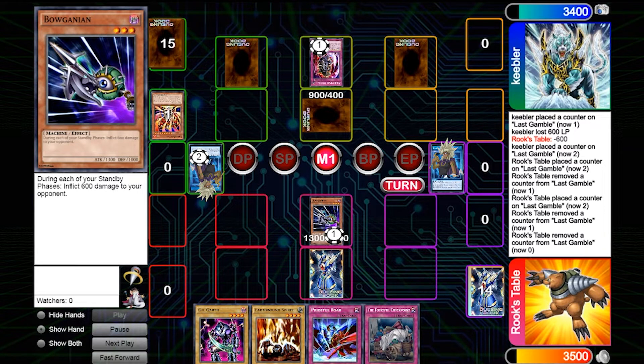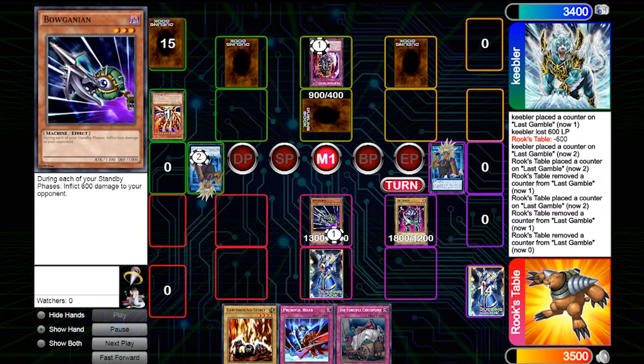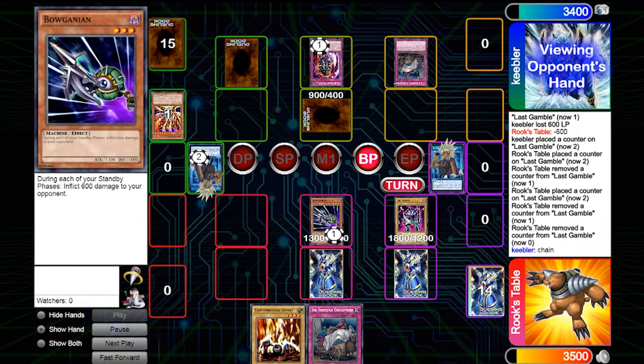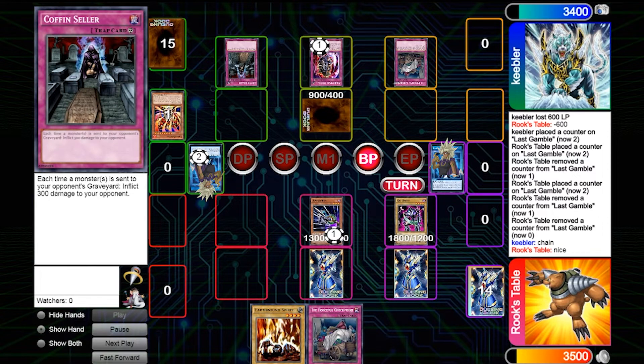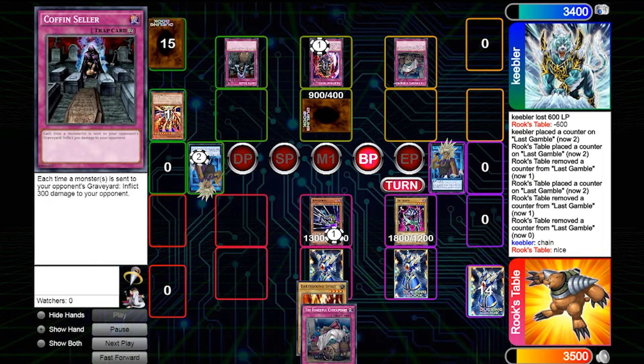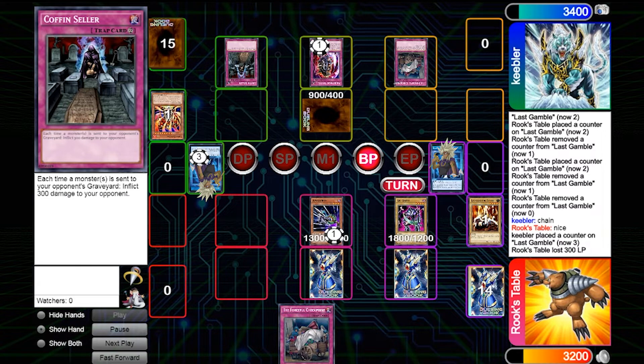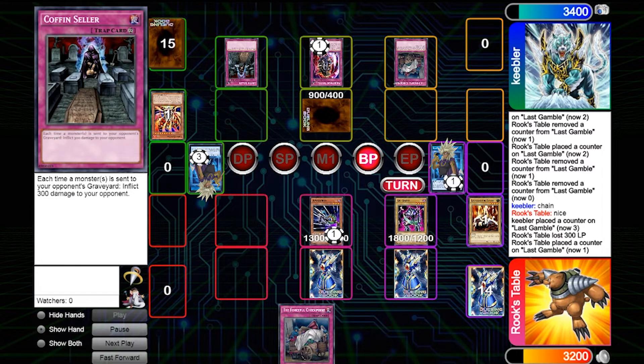That was the Lava Golem — I'm glad I did that because I was about to get two monsters out, and then he'd be able to tribute for Lava Golem. There's Gilgarth at 1800 attack; not much can withstand that. I set Prideful Roar and swing into his monster in the battle phase. There's Forceful Checkpoint, and I do have Earthbound Spirit in hand, so that negates the attack and drops Earthbound Spirit to my grave. Then Keebler activates Coffin Cellar — really good play. Coffin Cellar inflicts 300 damage every time a monster goes to your graveyard, so it combos with Forceful Checkpoint there. And of course the 300 life point loss gives counters to both of us, so now he has three counters and can remove Gilgarth next turn.